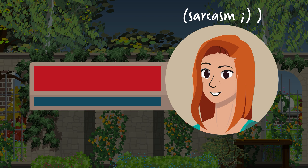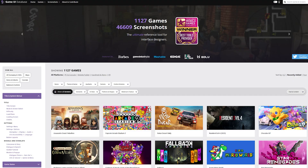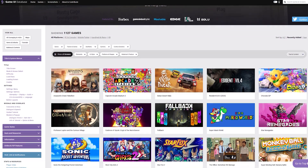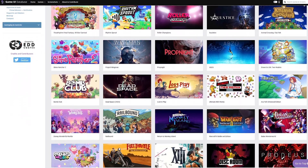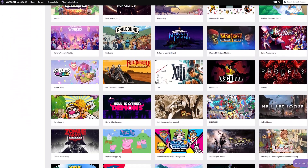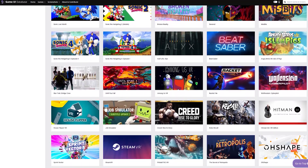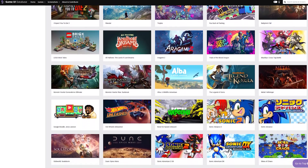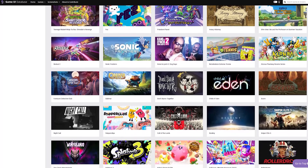But how could I prove that to them? Let me introduce you to the GameUI Database — link in the comments. It is a website created by Edcodes that gathers screenshots from games as an explicit resource for UI and UX designers in the game industry.